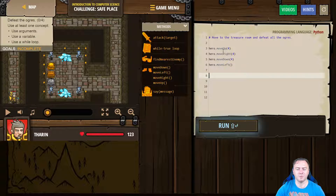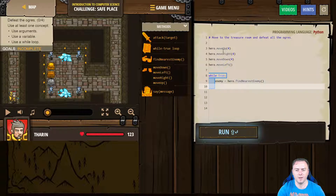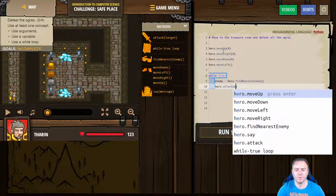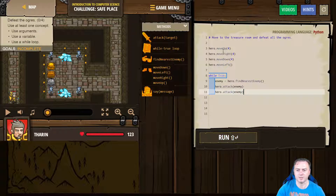Once we get there, we can then go into a loop. We're then going to go enemy, and I'm just going to store that into a variable, so it's literally just going to find the nearest enemy — which is what the hero can do — so hero.findNearestEnemy. And then we're just going to attack the enemy, so hero.attack and we'll just put the enemy. Because they all look like the normal two-power ones, let's do a double attack. We've done move up four, move right four, move down four, move left — find the nearest enemy and then attack it twice.